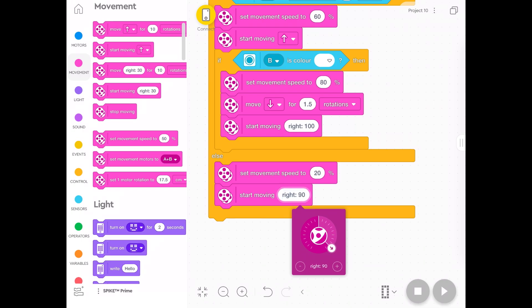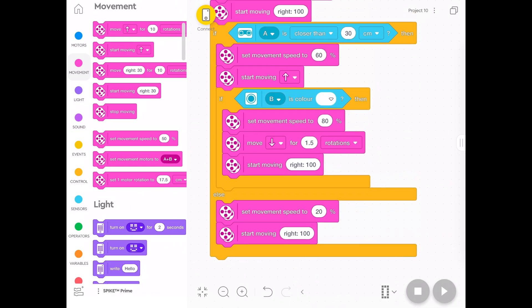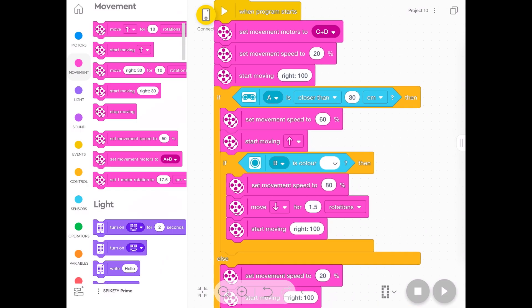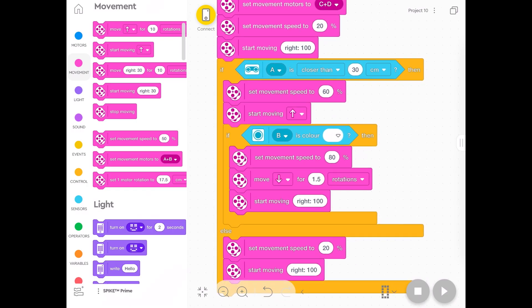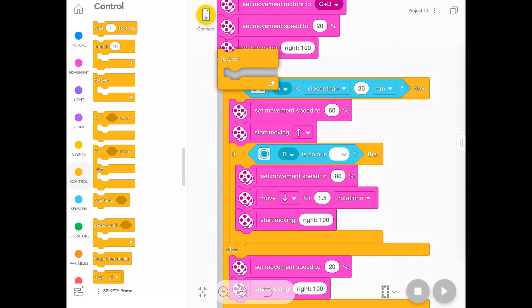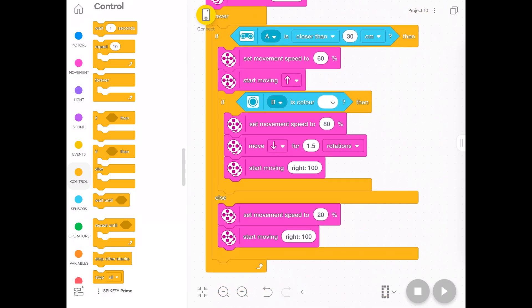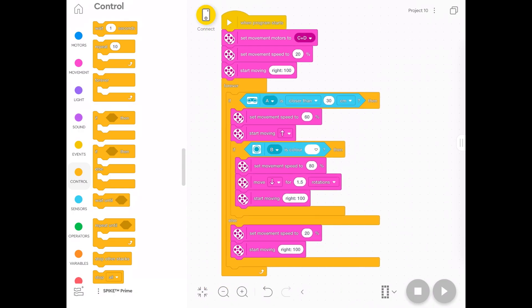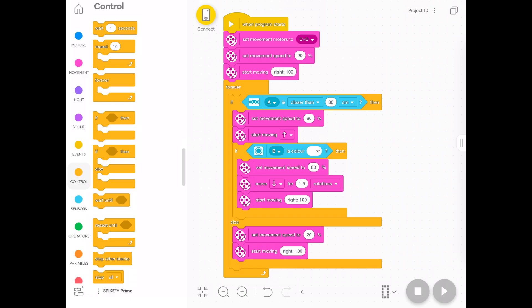You could experiment and make it 90 if you wanted to, but let's leave it at 100 for now. We haven't made the whole thing loop yet — it's only going to do all that once. So we need to put everything inside a forever loop. Go to Control, put it above the first 'if', and it will surround everything. Now it'll do that over and over again.